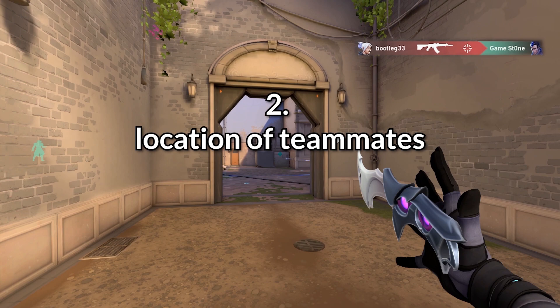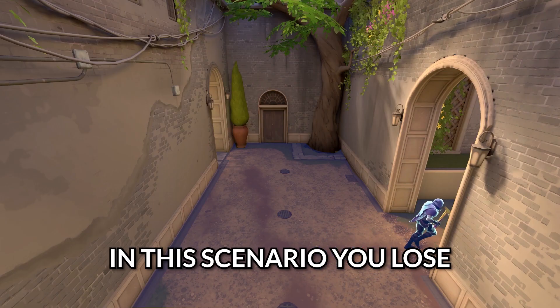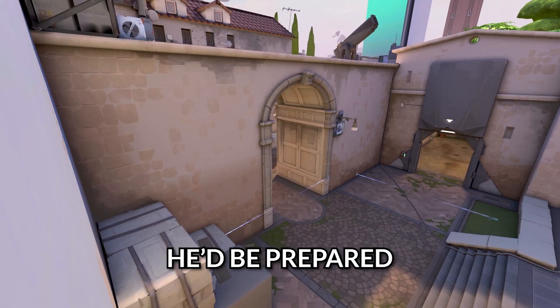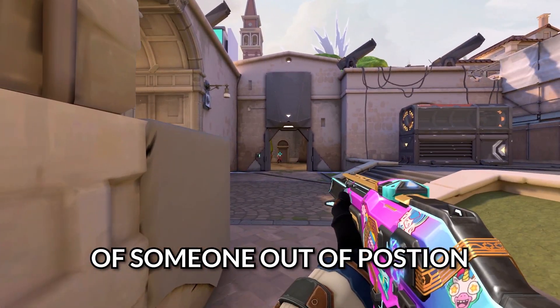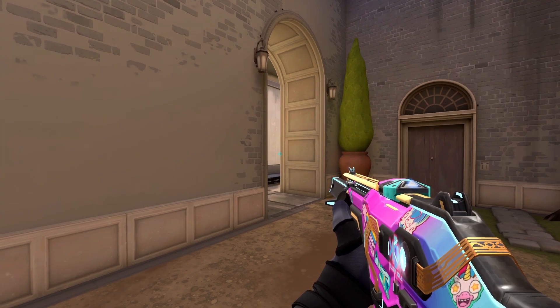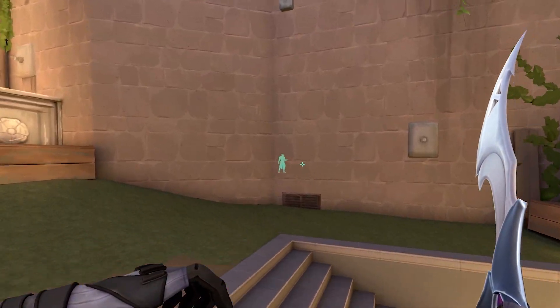And two, the location of your teammates that could be put out of position with the missing map control caused by you rotating. In this scenario you lose control of tree and garden, but since Cypher's cam he'd be prepared. For an example of someone out of position, we could place him sitting behind bricks. Communicating your rotation is best, but it's possible to judge their positioning to be good enough to not warrant a callout.